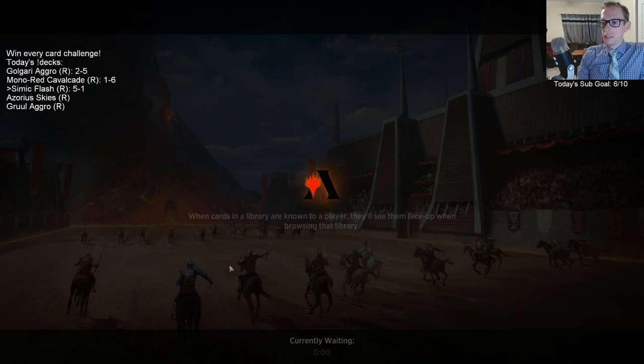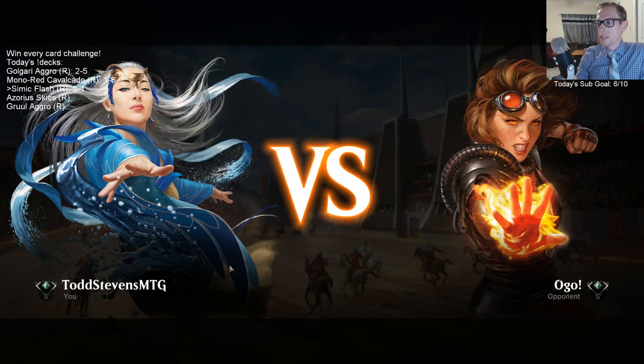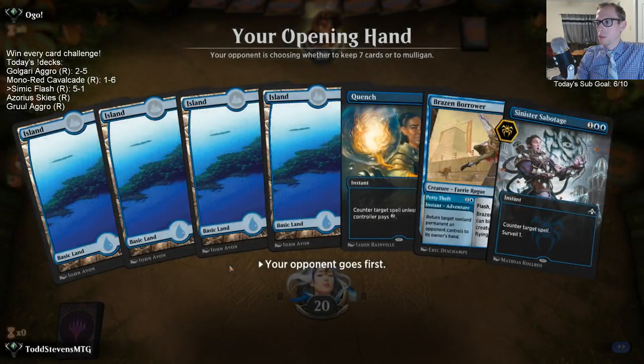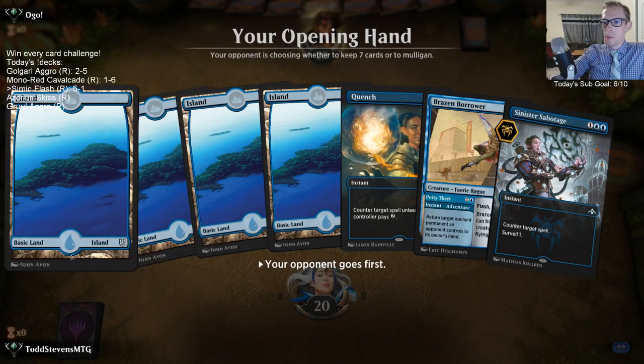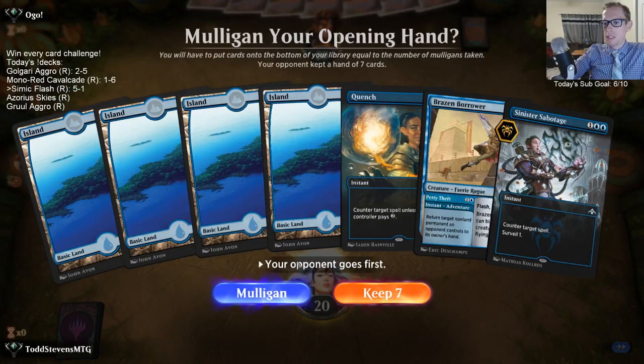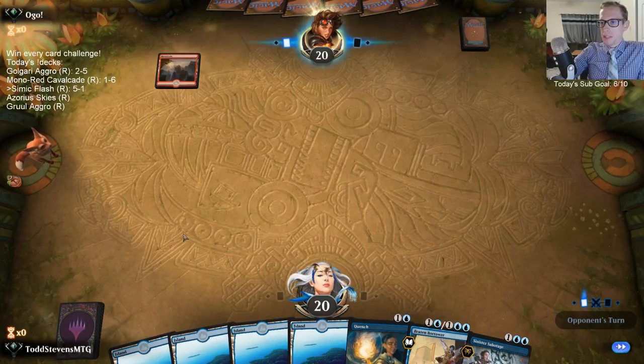This deck definitely feels pretty good. You get to be aggressive and our cards win pretty fast — we turn the corner really fast. What if one of these lands was Fabled Passage? I've been talking bad about Fabled Passage, but Fabled Passage would look a lot better than Quad Island right now. Maybe I shouldn't talk so bad about Fabled Passage.